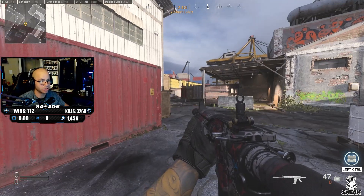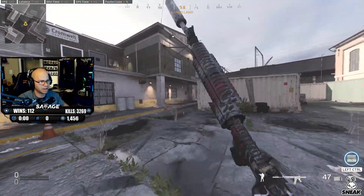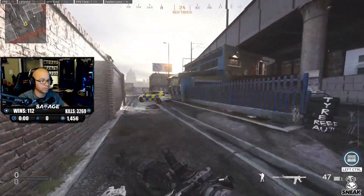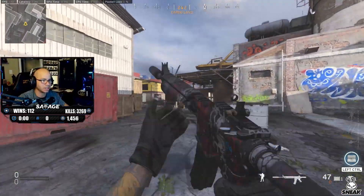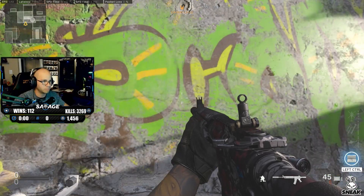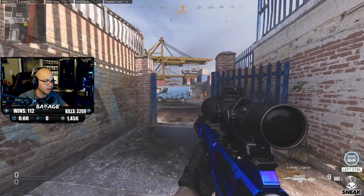Most players don't use slide cancel, so if enemies are running away from you, just slide cancel and you will catch up to them. Two: when you're slide canceling, what is it doing to your hitbox? It's making it smaller — you're shorter, a harder target to hit, a moving target, and you're changing height. It's a real pain for snipers. If you're tired of getting sniped, slide cancel. Getting that headshot is very hard because when you duck the bullet goes right over you unless the sniper times it perfectly.